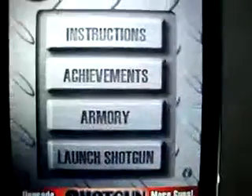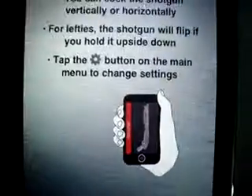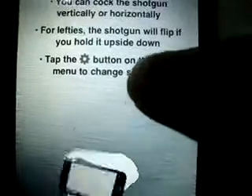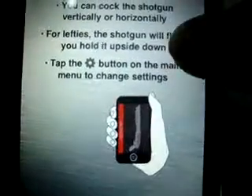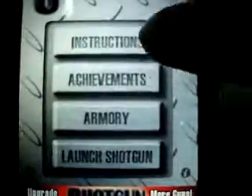These are the instructions. You gotta load like this: first down, then up, and then you can go to the settings.